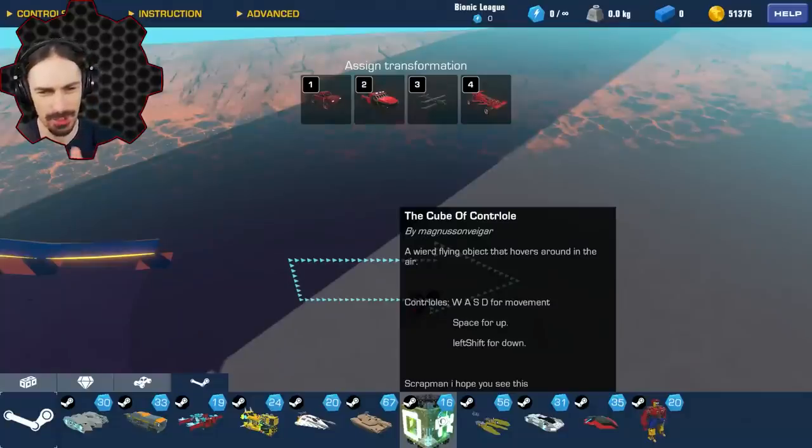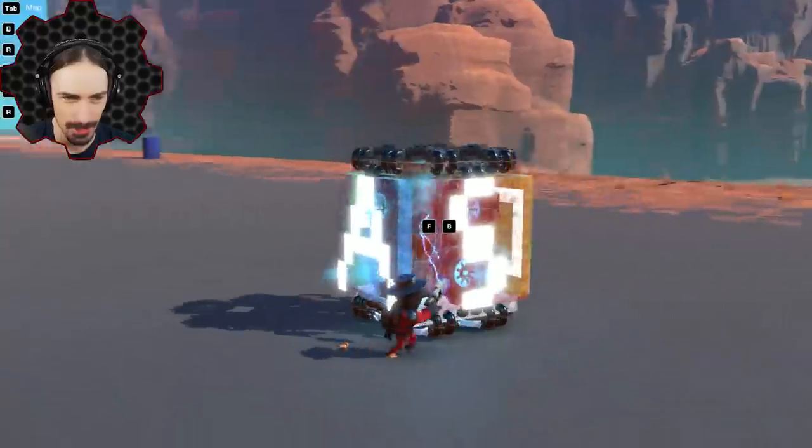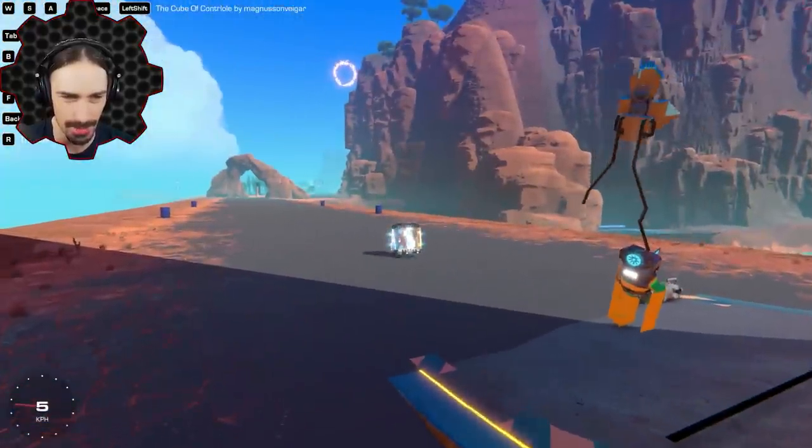Next we have the Cube of Control by Magnus Sonviger. Says it's a weird flying object that hovers around in the air. I really don't know what to expect with this, but it definitely looked unique amongst all the other hovercrafts.